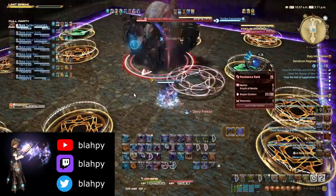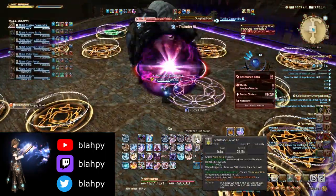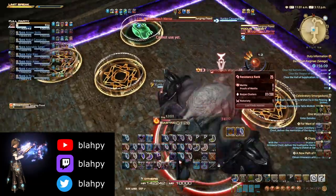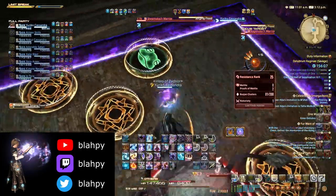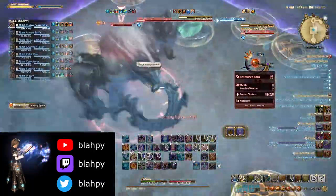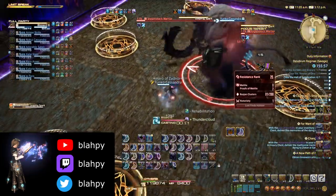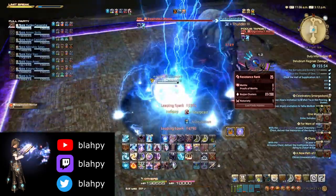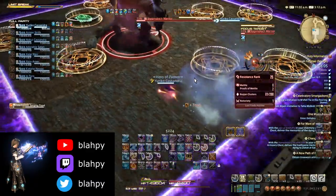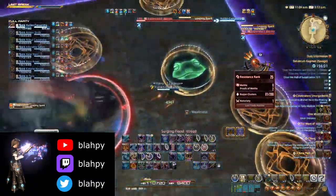Continuing on, there will be a second round of Inescapable Entrapment, which is handled almost the same as previously, except with two trap mechanics instead of just one. The boss can now also cast Surging Flood, which is avoided by standing on a Frog Trap. Surging Flood is always immediately followed by Leaping Spark, which deals high damage and will one-shot you if you're still a frog. Either run into the Frog Trap early enough to be changed back shortly after Surging Flood, or run into a second Frog Trap after Surging Flood to change back immediately.